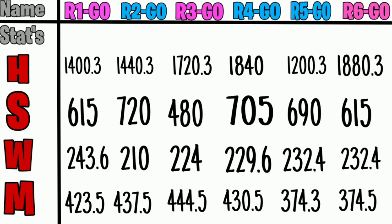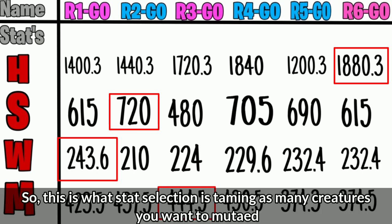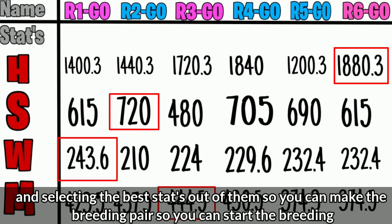Let's start with health. Here we can see that Raptor 6 has the highest health out of all our raptors. Raptor 2 has the highest stam, Raptor 1 has the highest weight, and Raptor 3 has the highest melee. So this is what stat selection is: taming as many creatures as you want to mutate, selecting the best stats out of them, so you can make the breeding pair and start breeding.